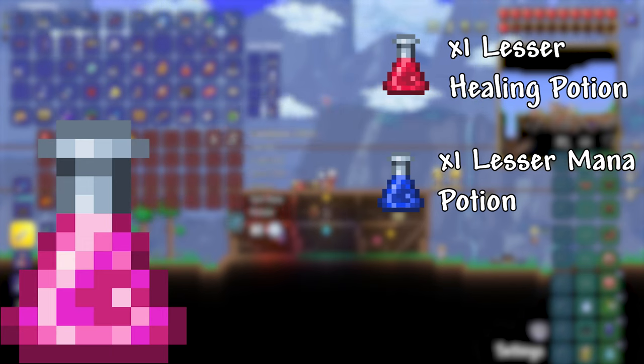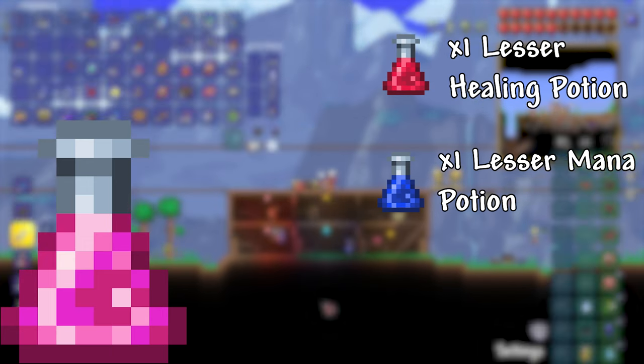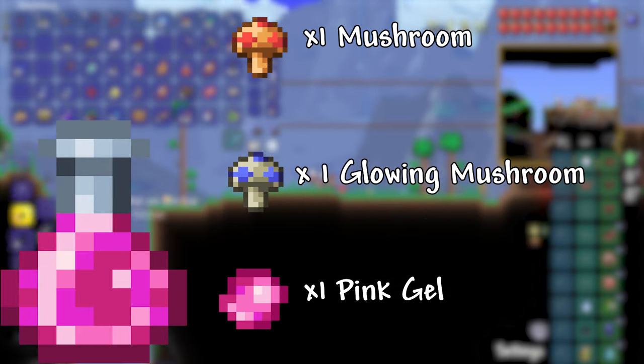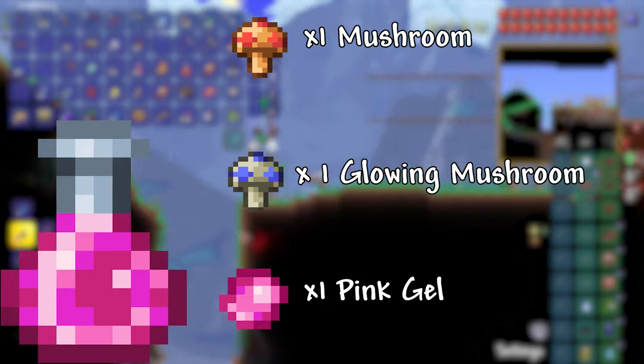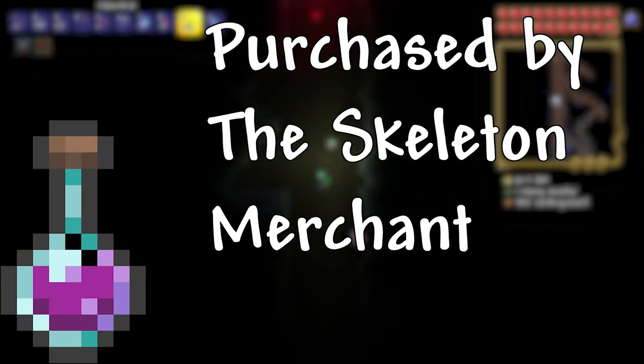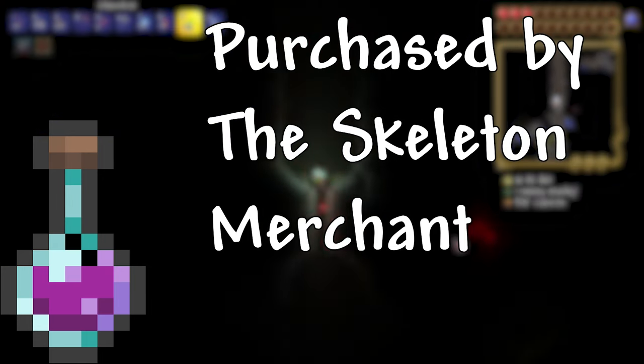Lesser Restoration Potion: 1 Lesser Healing Potion, 1 Lesser Mana Potion. It has the effect of both Lesser Healing and Lesser Mana Potions. Restoration Potion: 1 Mushroom, 1 Glowing Mushroom, 1 Pink Gel, 1 Bottle. Restores both health and mana. Strange Brew: purchased from the Skeleton Merchant and restores a random amount of health between 70 and 120.